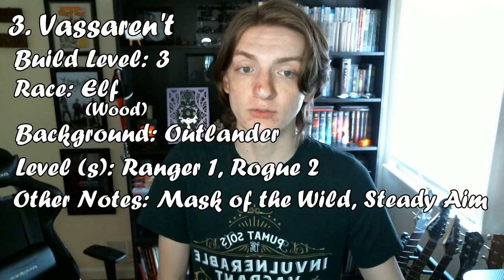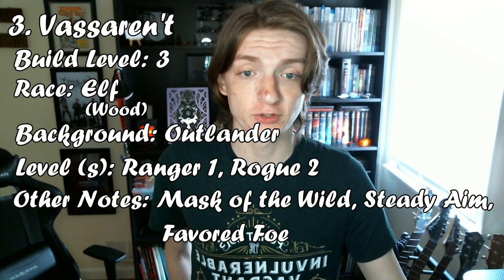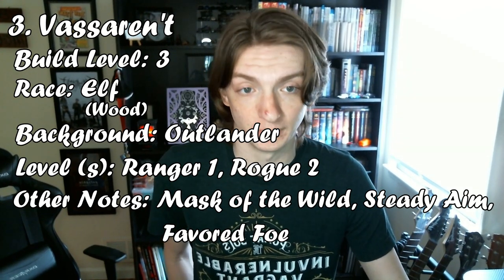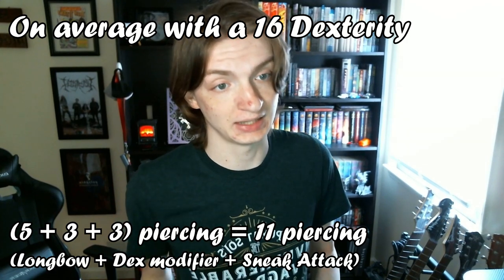Then take your third level in Ranger, asking your DM for the Tasha's Favored Foe feature too. All of this taken together, you can do some dumb stuff. At level 3, you can sacrifice your movement and bonus action to Steady Aim and then make your attack with advantage. So on your first turn, you can deal a max of 33 damage, assuming max stats and rolls, but an average of 11.